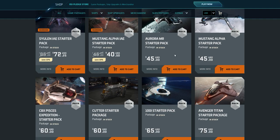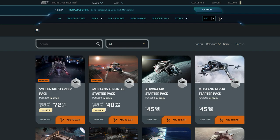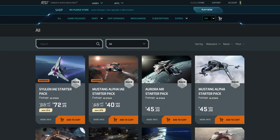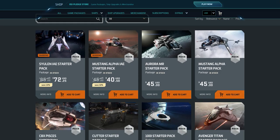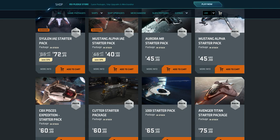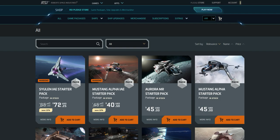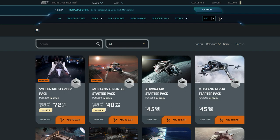Then there are a bunch of other ships. The one they're promoting now — the Syulen — is again big and cool, but go watch the video where I explain why I wouldn't recommend it. I'd avoid the Mustang Alpha starter pack as well. The C8X Pisces is a cool ship, but it hasn't got a bed and it lacks interior space where you can stand and drop packages, which you can do with your Aurora MR. Most things a new player would do, you can do with the MR at roughly half the price of the Syulen, and it's faster and more nimble.